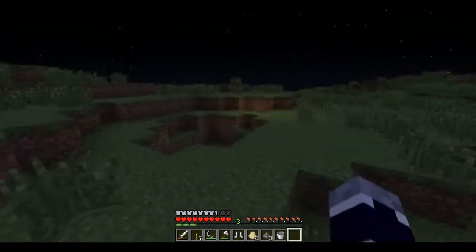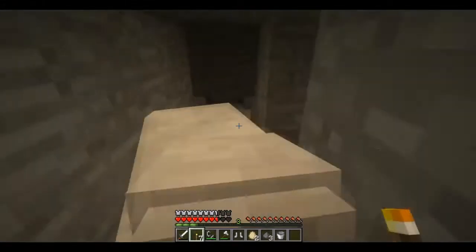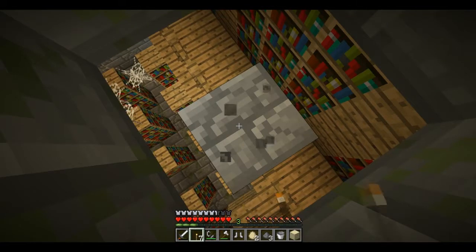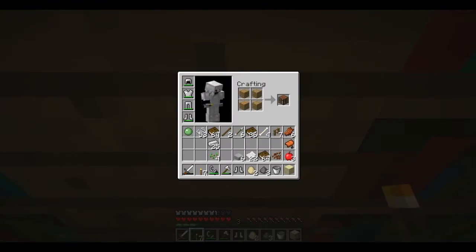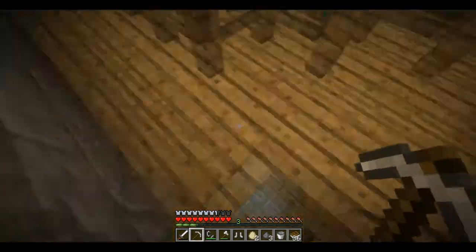Okay guys, this is where the stronghold is. Oh, sheep — how'd you get in here? This is dangerous for you. I want to show you this spawner. Oh no, I blocked it off. I have three wooden planks — I'm going to have to man up, break this one block. There we go. Like that. Beautiful. To adventure.